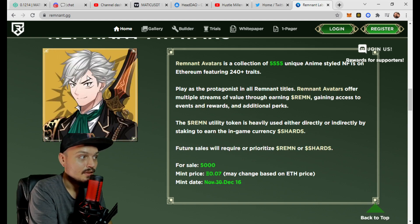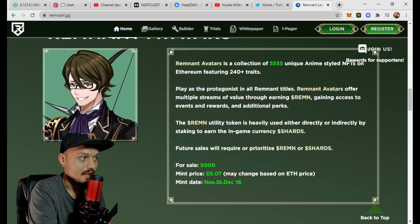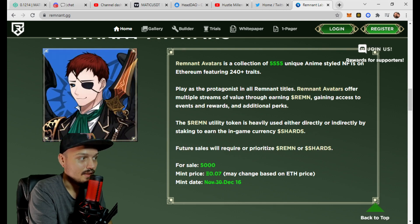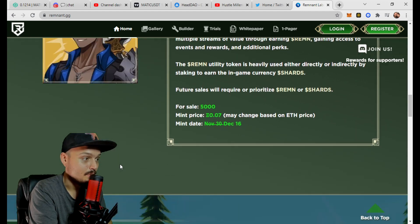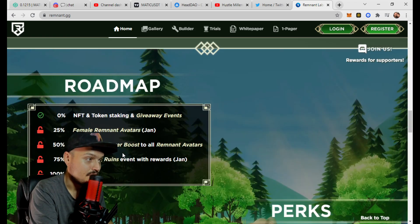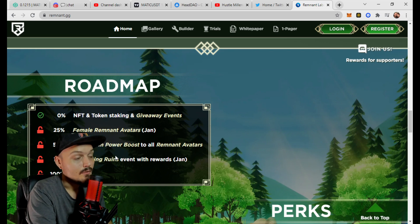You can see some of their concept art over there. I really like the one with the lightning crown — we'll see if he comes around again. Yeah, the lightning crown with the set of armor looks really, really cool. Now we can look at their roadmap for this collection.